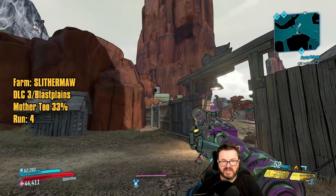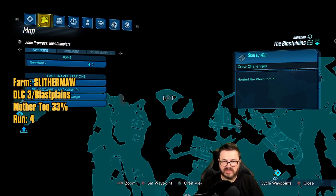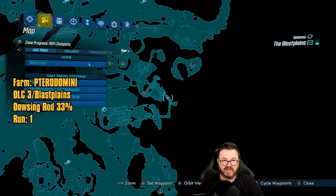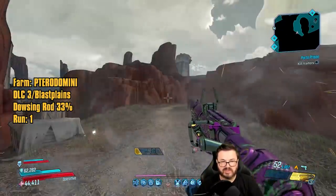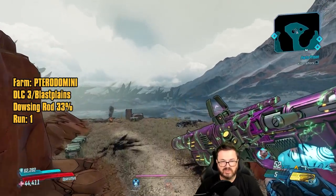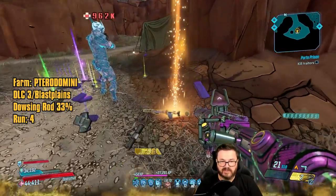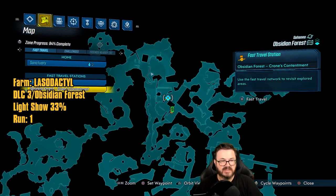Starting from the same save station we used for Rendon Esk, run up and take the teleporter to get to the Terra Domini. You have to unlock the teleporter options in this DLC first. Jump through the teleporter — do not slide through teleporters. Terra Domini will spawn from this cliff; try not to kill it outside the map or you'll have to go back to Sanctuary for your loot. We got the Dowsing Rod.